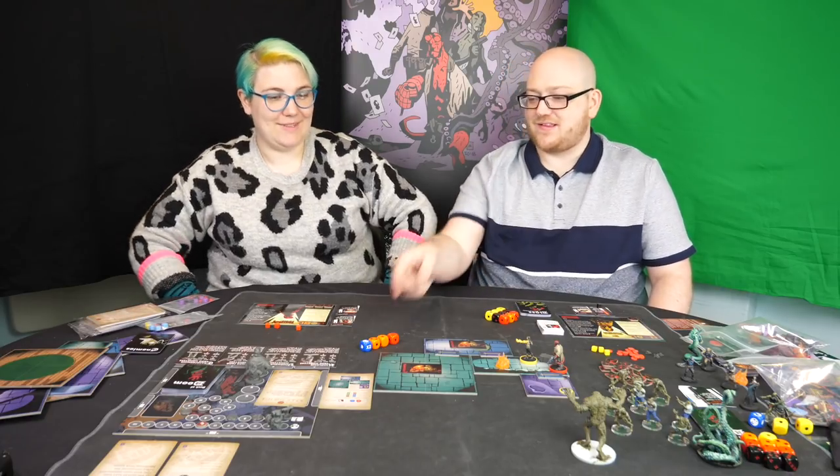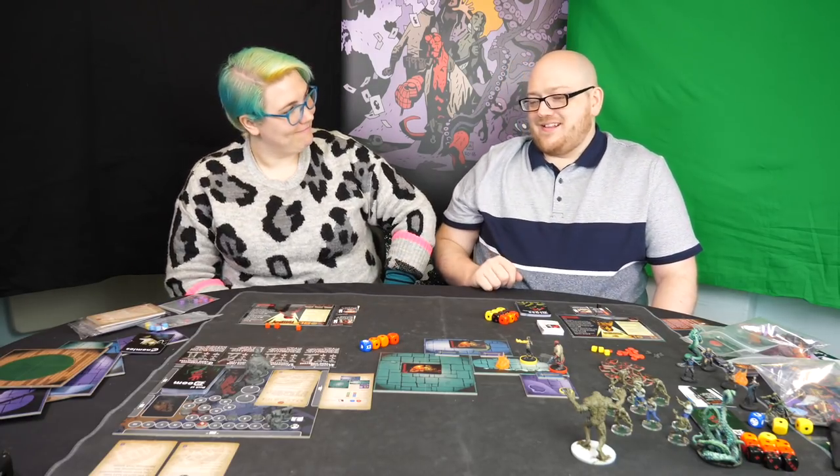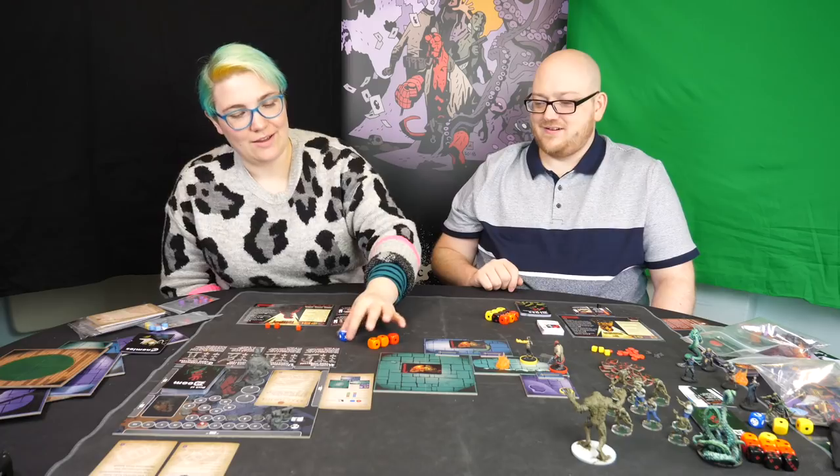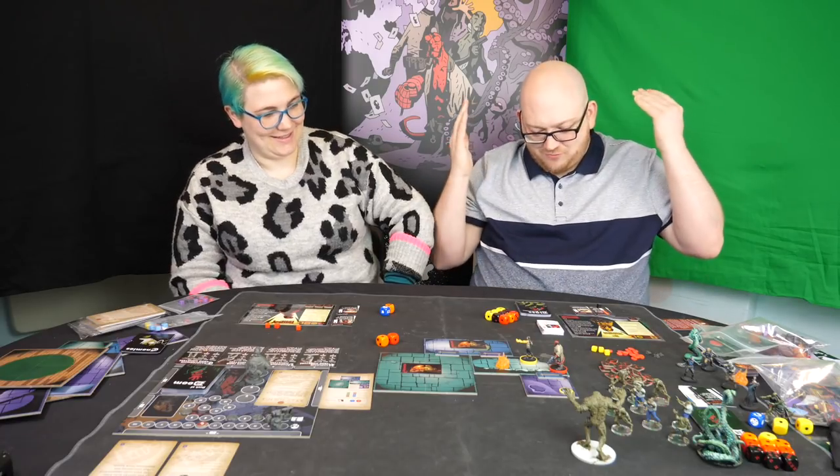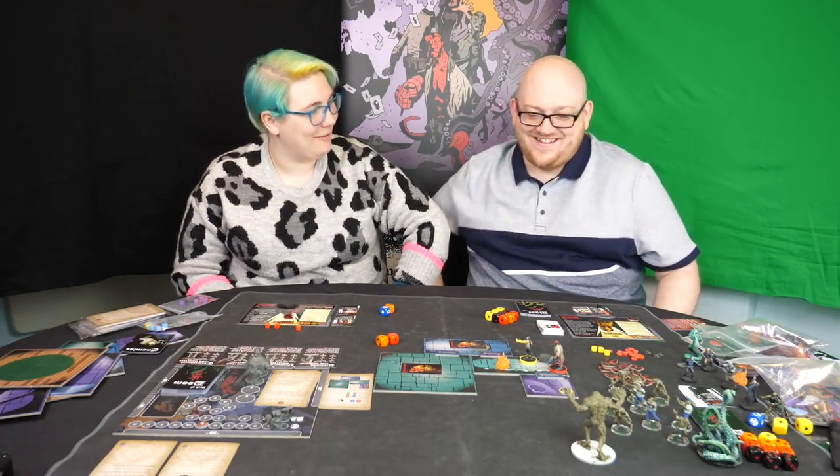However, you've rolled a catastrophe — that's the skull. That's not great. The skull wipes out your highest scoring dice, so you've got a 1. So you're going: I don't know what this is — Liz, look at this weird thing, what does it mean? So that's the end of the agent phase.